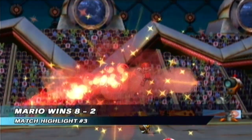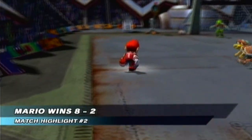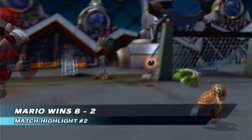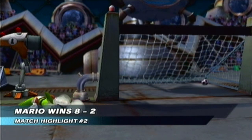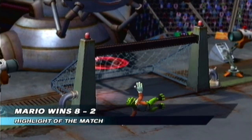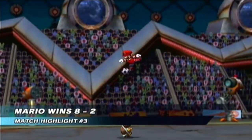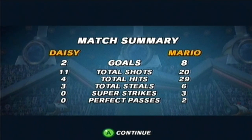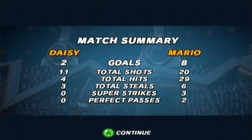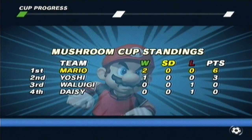Look at that Super Strike goal going in as one of the match highlights — the keeper had no shot at that one. Mario able to go along the side and get that goal in at the end of the game — a little electrifying. And Toad highlighted the match with that improbable goal. Daisy had more shots than Waluigi so she did better. Overall, that was a dominant performance for Mario's team to start the Mushroom Cup.